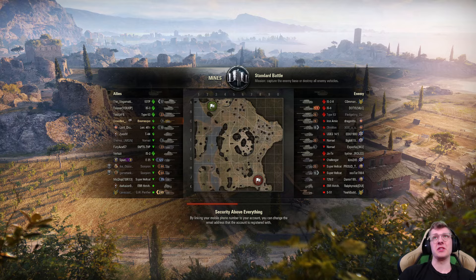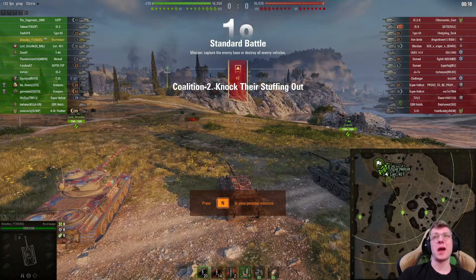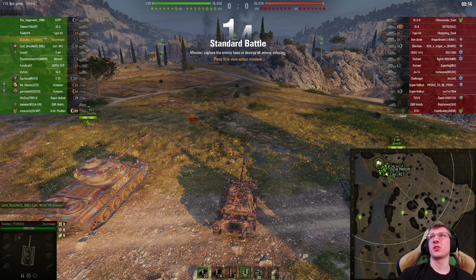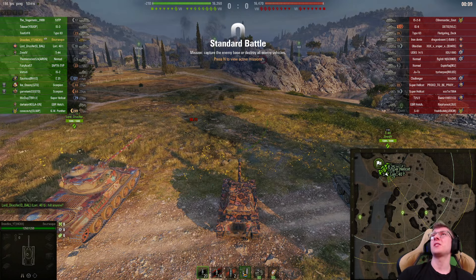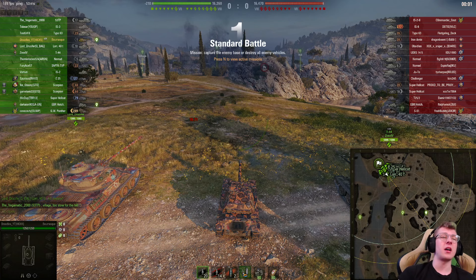Here we are on Mines. Personally, I don't like Mines that much — it's probably one of my least favorite maps because it is very luck-based whether you're going to get up that hill without losing a lot of health. Looking at the enemy team, they got a UDAS, an Obsidian, an Iron Arnie, but they don't have anything that's too fast, so I'm going to try and get up the hill and see.